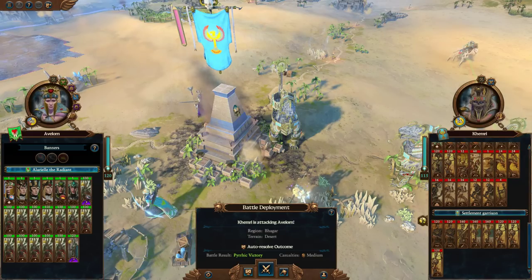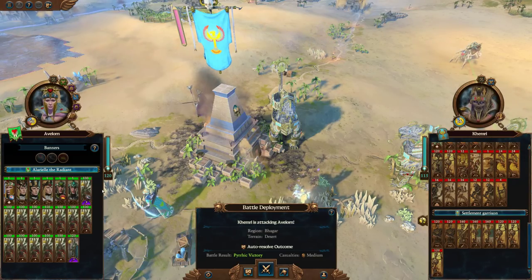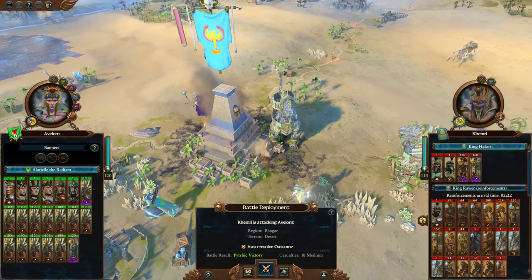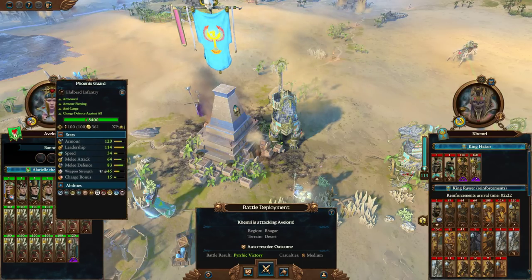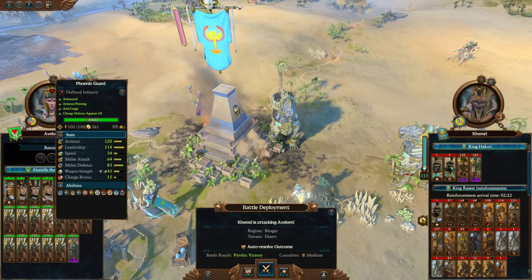LegendTuttleWall here and today we've got a rating your Doomstack video covering a Phoenix Guard Doomstack. He's got a bit of an interesting situation here where he's kind of hit the max physical resistance cap for the Phoenix Guard by doing a couple of tricks.